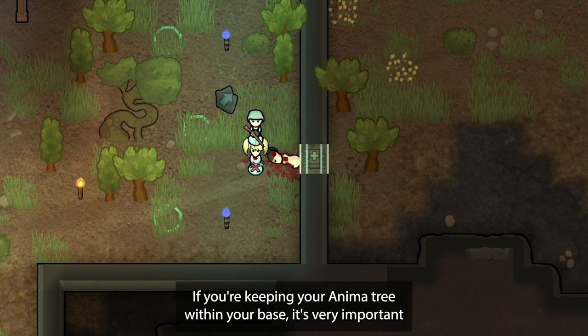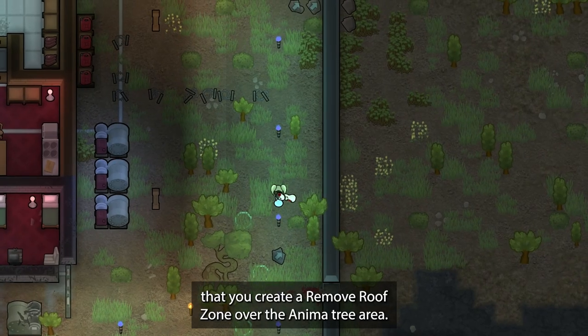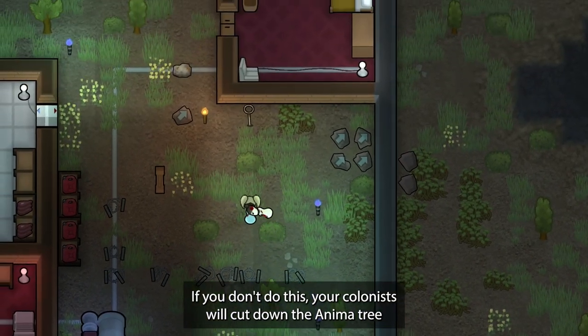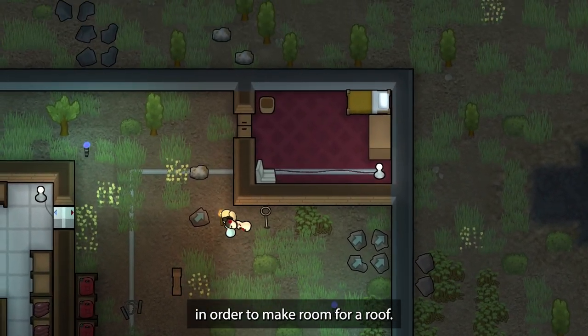If you're keeping your anima tree within your base, it's very important that you create a remove-roof zone over the anima tree area. If you don't do this, your colonists will cut down the anima tree in order to make room for a roof.